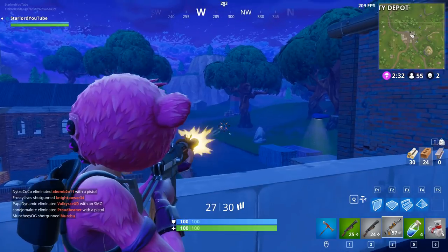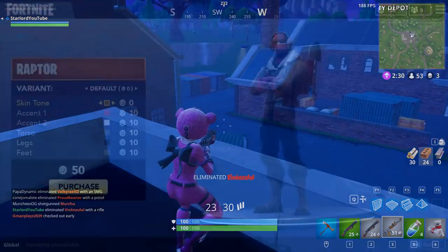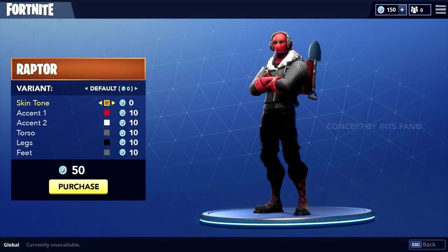The Reddit user sbma32 posted this on Reddit around nine or ten hours ago. As you can see on screen right now, it shows the Raptor costume, but instead of the usual yellowy mustardy color, it has a red accent color, and the top is gray instead of brown. It looks pretty sick — absolutely amazing, very cool indeed.